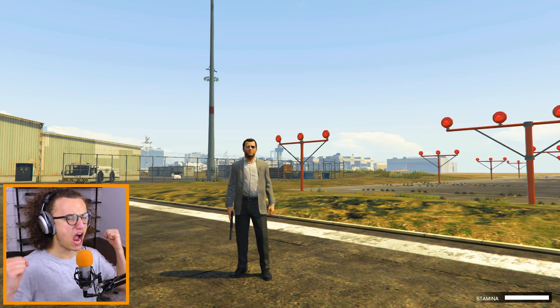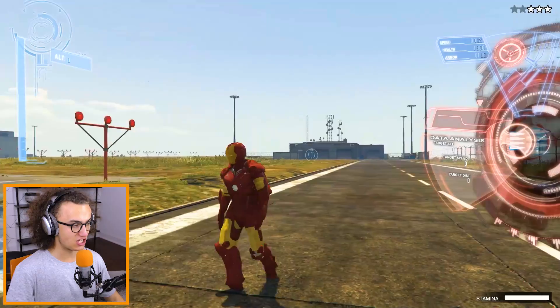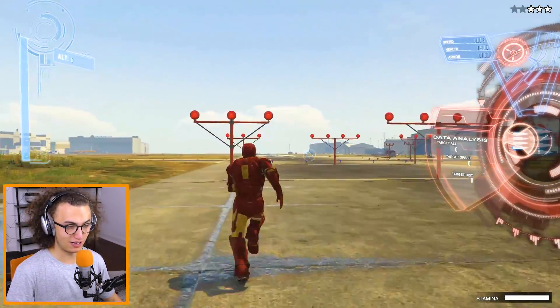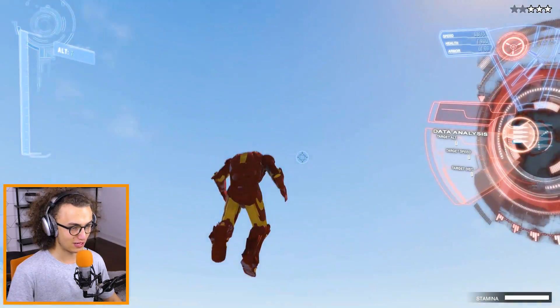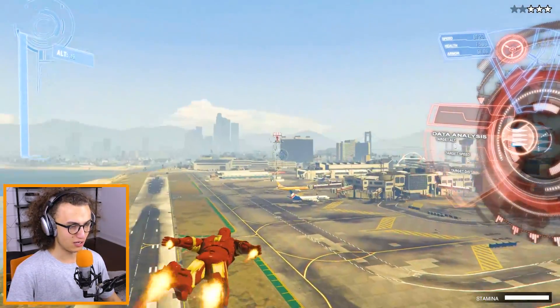My name is Tony Stark and I'm Iron Man. Here we are — I put the suit on and it is time to go. So this is my Iron Man suit. I actually don't really know how it works yet. We can jump a little bit — these are our jumps. Come on, jump! Oh wow!